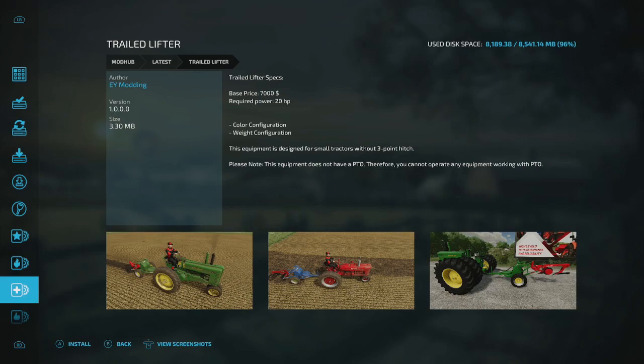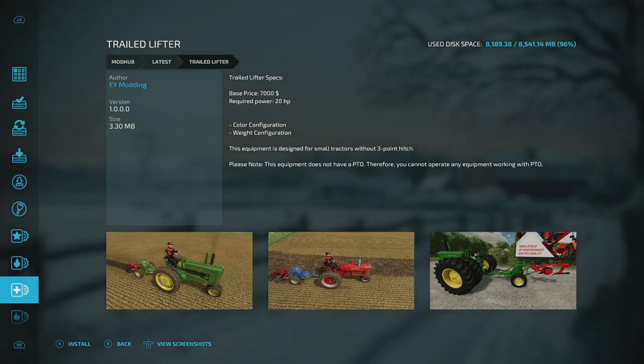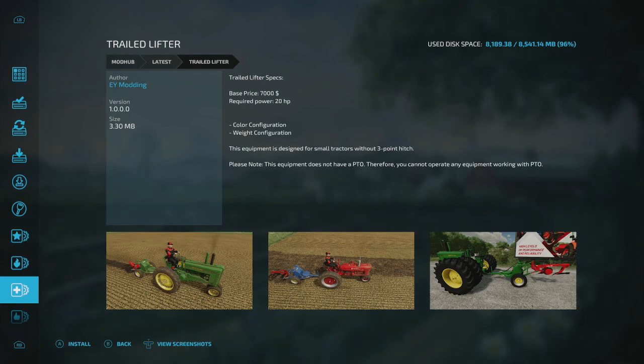The trailed lifter basically allows you to pull implements that older tractors couldn't normally handle. Big fan of those old tractors — I've got a couple of Poppin' Johnnys and an IH in real life. EY Modding does a lot of great older tractors.